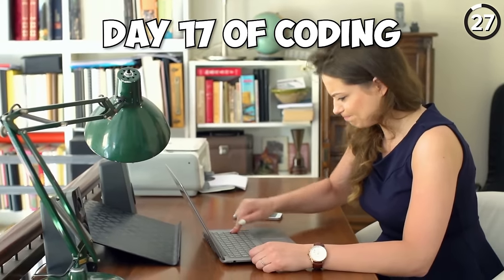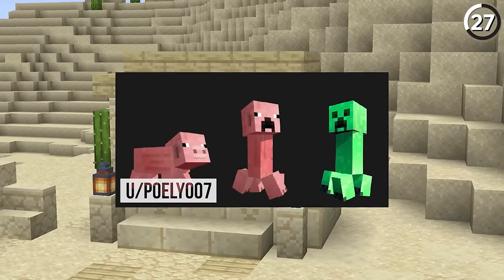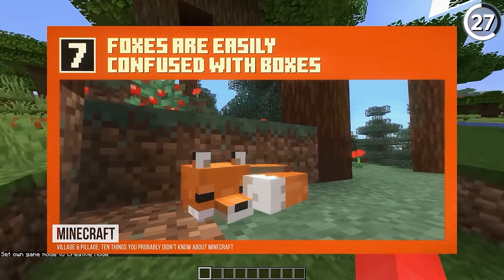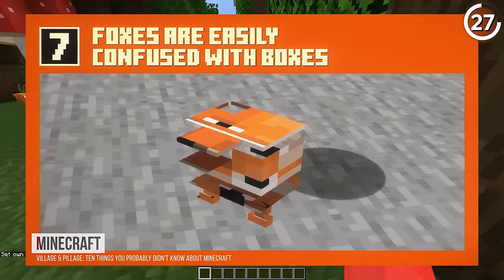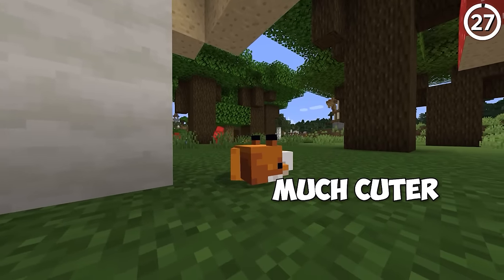Game development isn't always a perfect process — like sometimes you go to code a pig and instead make a terrifying monster. And while it's a fun story, it's apparently not a one-off. In the development video for the Village and Pillage update, Mojang revealed that foxes originally looked like this whole mess. I'm both disappointed and relieved this never made it into the final version.